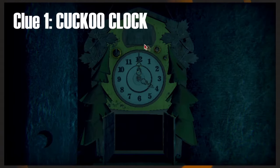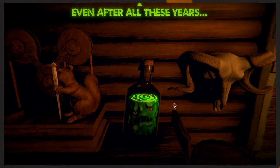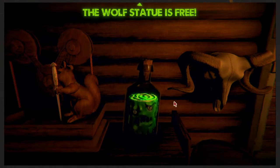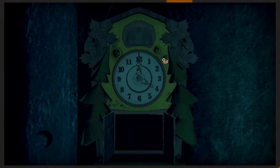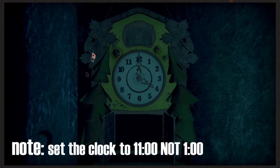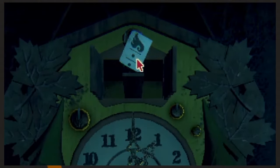The first clue will be in a cuckoo clock that appears just to the left of the table. If you input the same code from Act 1 — specifically the time code that the goo mentions — the top part of the clock will open up revealing a sigil. Just in case you missed that, it is going to be 11 o'clock, so make sure the smallest hand is pointing at the 11 and the other two long ones are at the 12. When you open it up, you're going to see an airborne symbol on a card with some lines and dots below it.